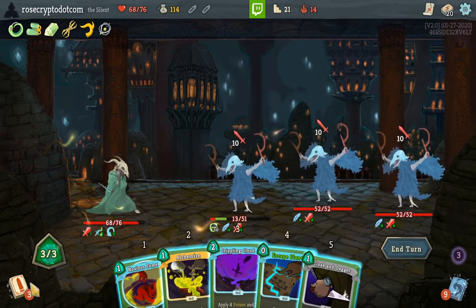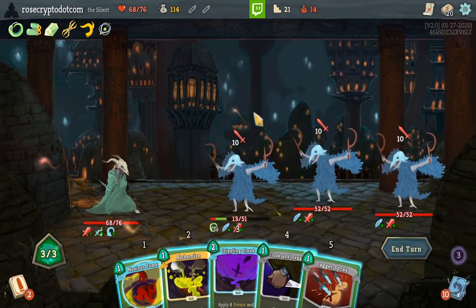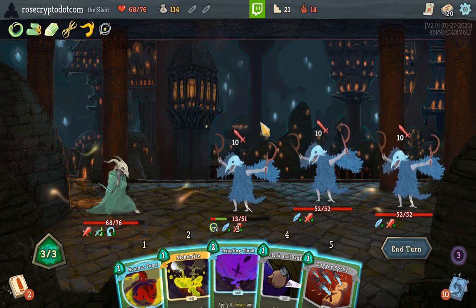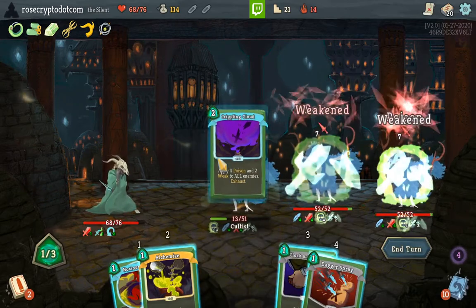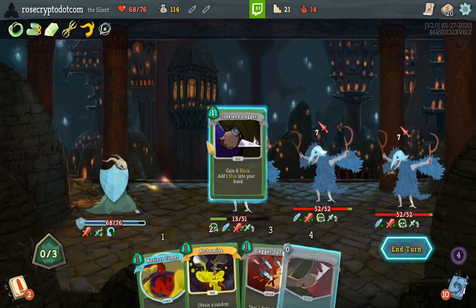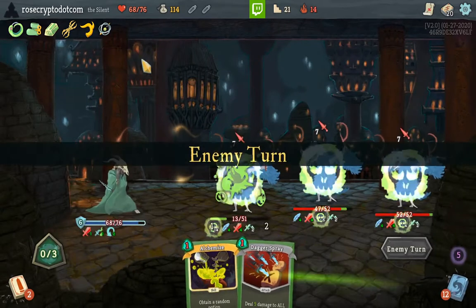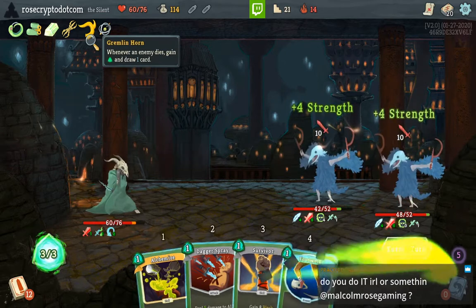Would have been nice if I had drawn my Dagger Spray — would have been really helpful. There it is. My Crippling Cloud is also good here. Making these guys weak — I think I have to do that unfortunately. I don't think I get to Alchemize here if I don't want to take as much damage. Could have Alchemized and maybe the potion would have helped us, but whatever — I get to retain this. Oh right, I have Gremlin Horn.